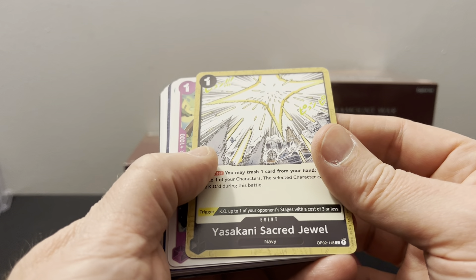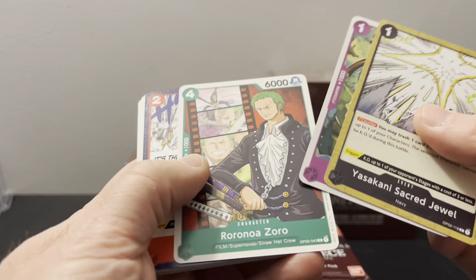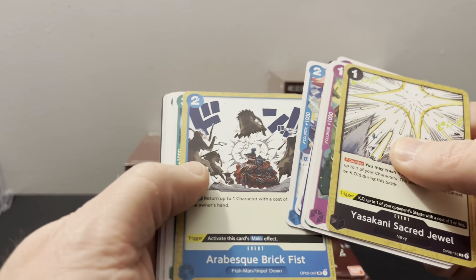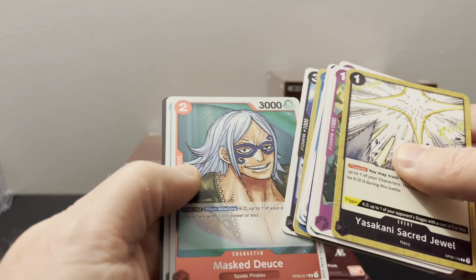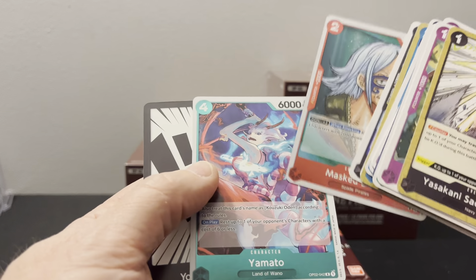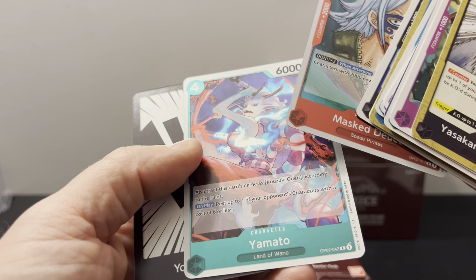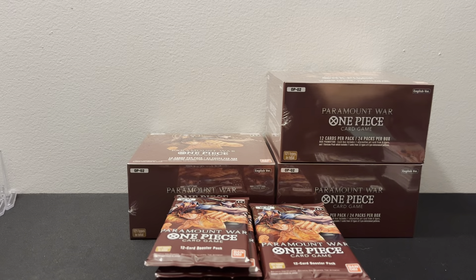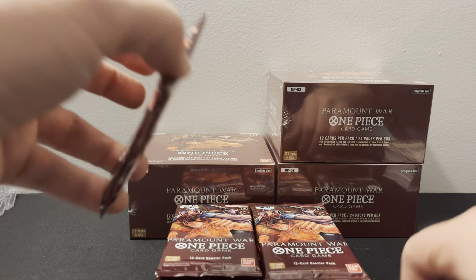Yasakani secret something. Zorro, Moby Dick, Sphinx. Masked Deuce and Yamato — that's a very good card too. On play, rest from your opponent's characters with a cost of six or less. That's kind of nice. That's going to be a really nice card.